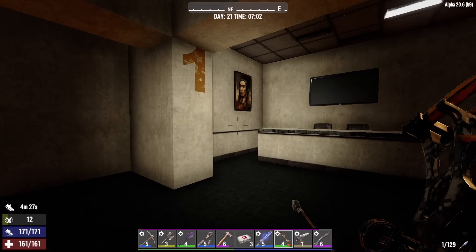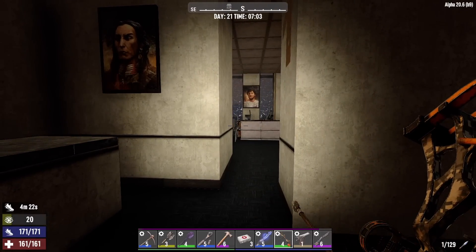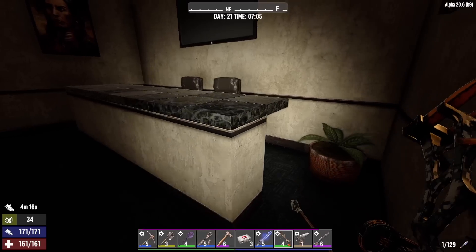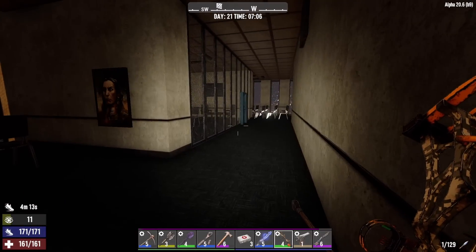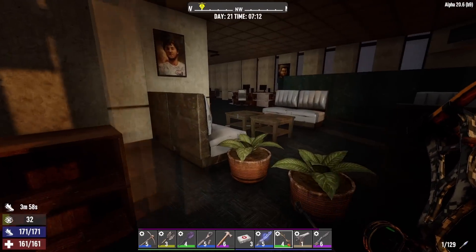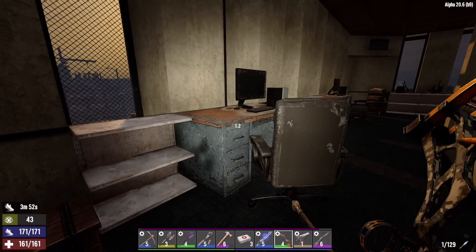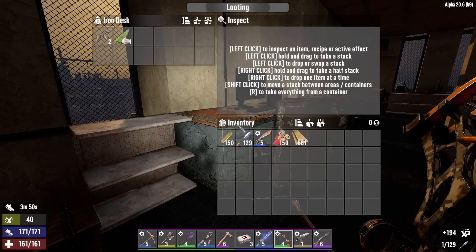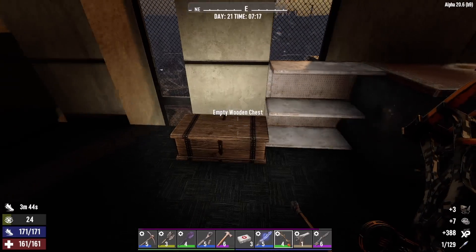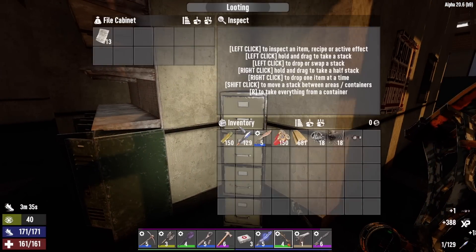They're calling this floor one but technically we're about three stories up in the air. Looks like business is occupying this entire floor. Let's have a look around before we start breaking paintings — I want to wake everyone up at once. There's a glass wall right here. I'm not breaking that — that'll definitely wake people up, even though I haven't seen any zombies on this floor yet. More lead, iron. Nerdy goggles — sell those.